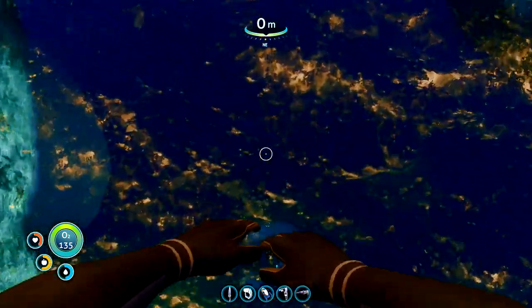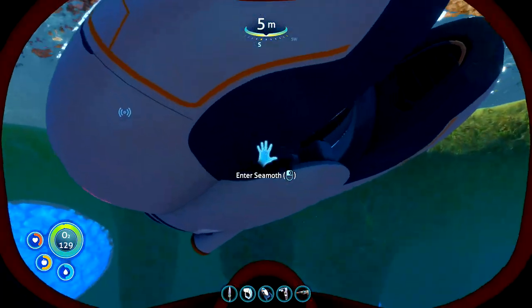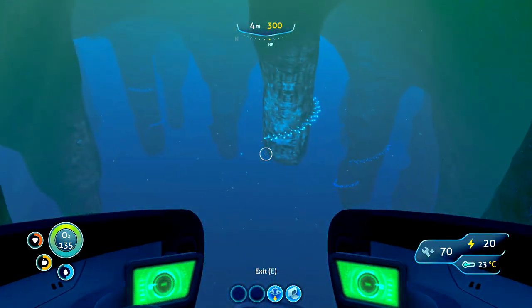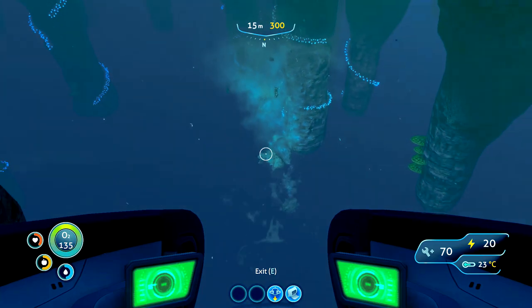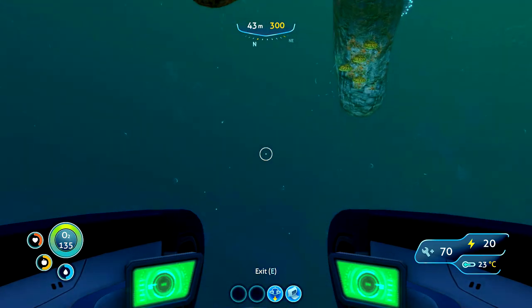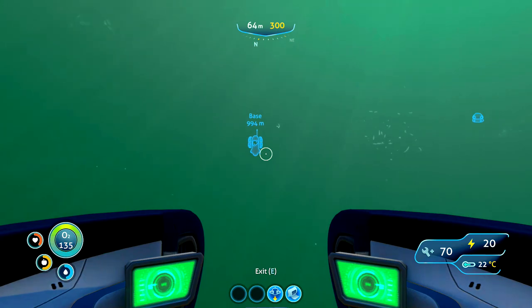I've got all of the fruits we're going to need, and my inventory is completely full now so we need to head back to base. I did manage to get the two stalker teeth we need, so with some quartz we can make the observatory. Then we can become a little bit more self-sufficient by growing some food at the base. Let's head over to the base and do a little bit more building — I do need to build the scanner room as well.